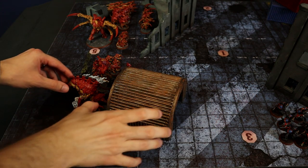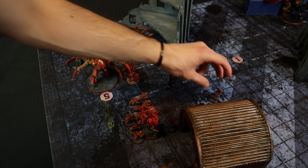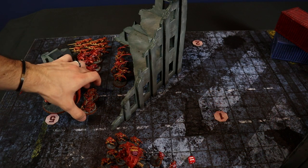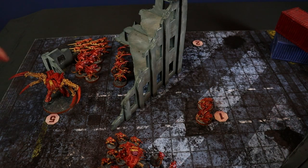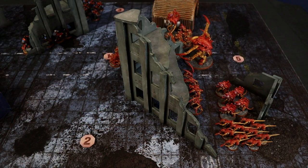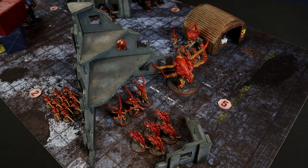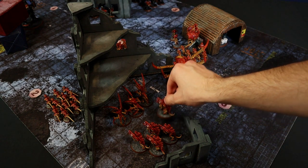Resuming the Tyranid movement phase: the Psychophage goes inside the hangar, while the Neurotyrant and Neurogaunts move 6 inches forward. The Ripper Swarms advance toward the central objective and reach it easily on a 6. The Screamer Killer moves slightly forward, while the second Termagant unit advances on a 3, reaching Objective 2. The Leapers remain stationary hidden behind the building, while the Barbgaunts move inside it.